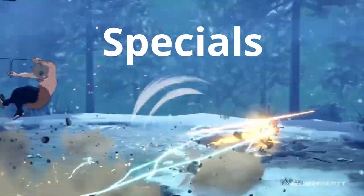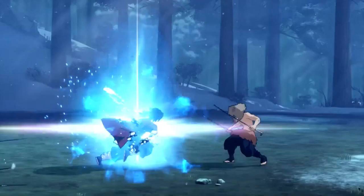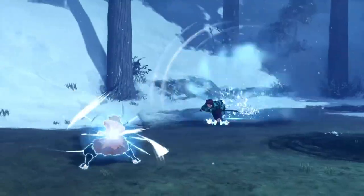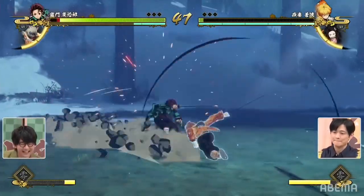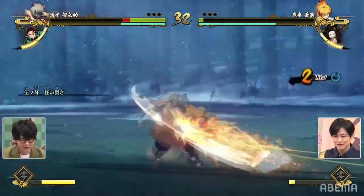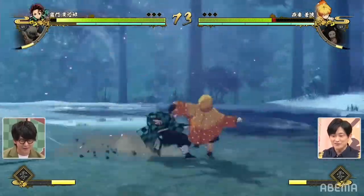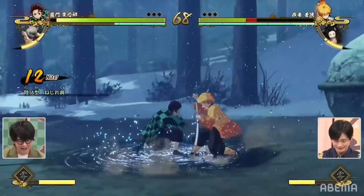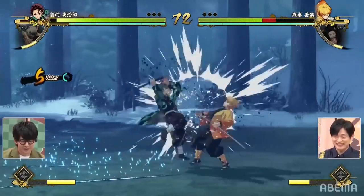Now let's talk about special moves, which are activated by pressing the triangle button and are indicated by this blue flash of light. They just happen whenever you do a special move or cancel into one. Even armor moves also have the blue flash. When you cancel into a special move or an armor move, it has that blue flash. Tanjiro does a few special attacks here, and here's a slow-motion version so you can really see the blue flash.